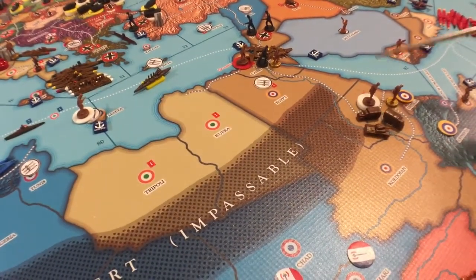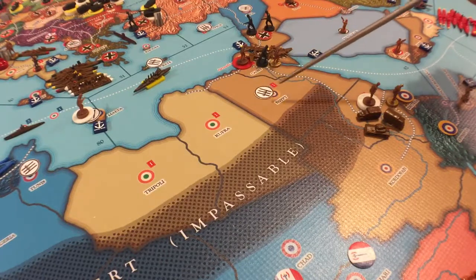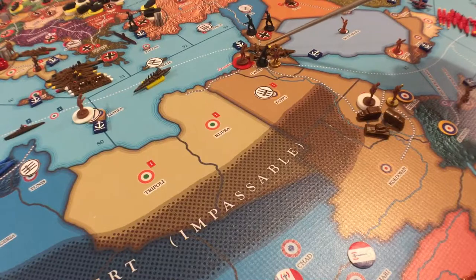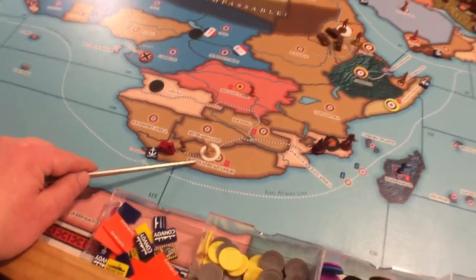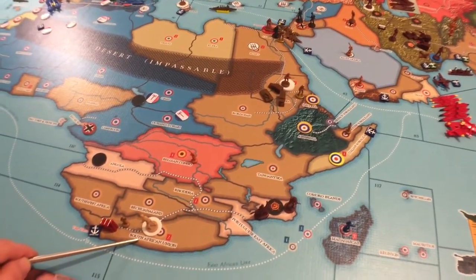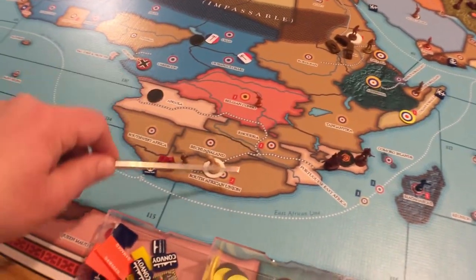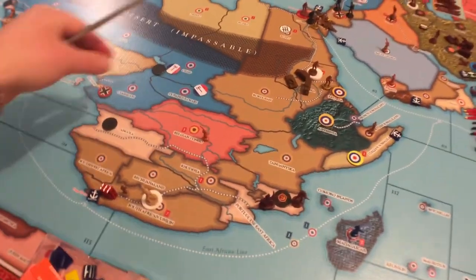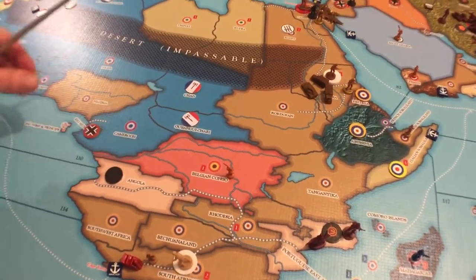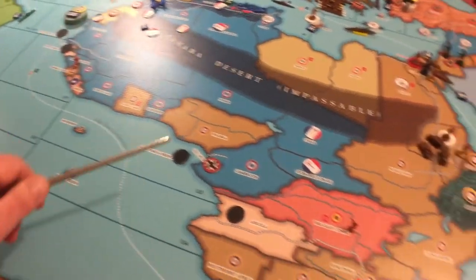Over here there was a fairly substantial stack of British troops. The Italians brought in their land units from Egypt along with a motorized, two fighters, and two tacticals from Cairo, and they kicked that spot. Africa's not looking too good for the British anymore. Italy is going to take a couple of bucks — maybe four or five territories including possibly the Belgian place — though going all the way to the Gold Coast would be a long trek for just one buck.